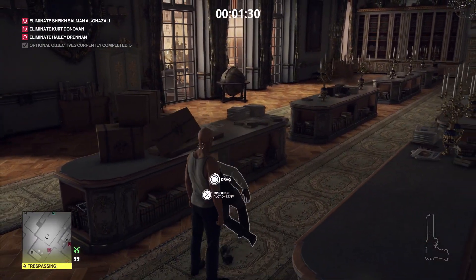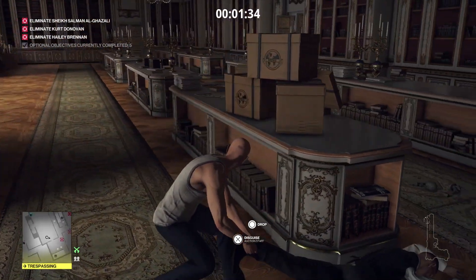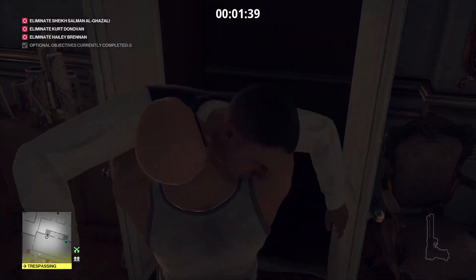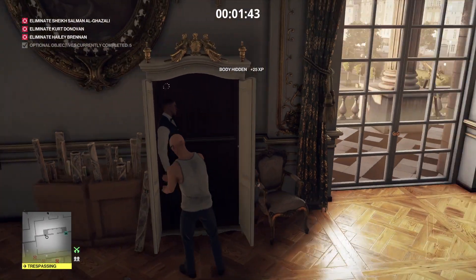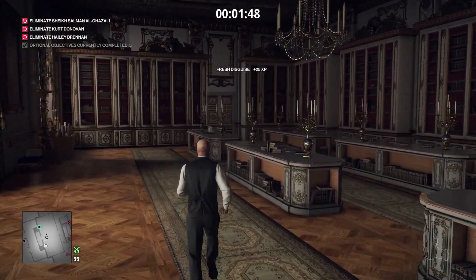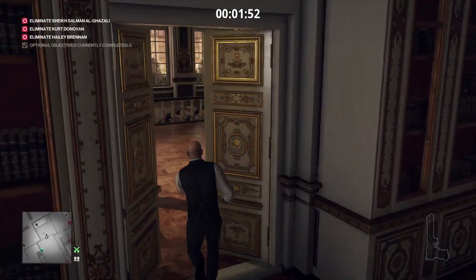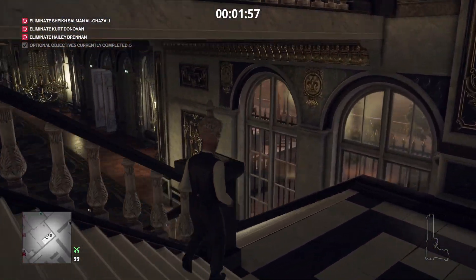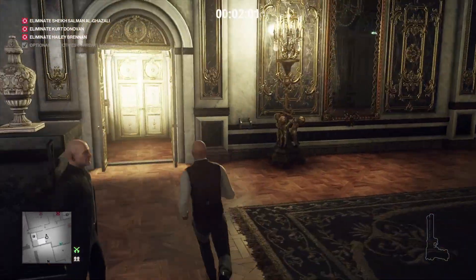Here we go — knock out the auction staff member, drag him to the closet. If you're lucky you'll get a little glitch like that, then just put him in and take the disguise. Also, there is a condition in this feature contract where you aren't allowed to get spotted by cameras — otherwise you have to delete them. Be mindful of that. Now we'll go down the floor to get Kurt into the bathroom, so we're going to use emetic poison.